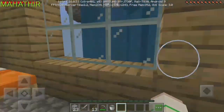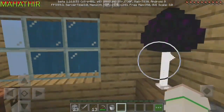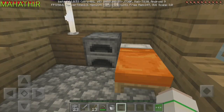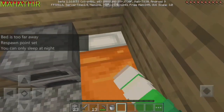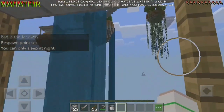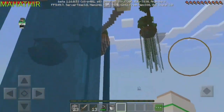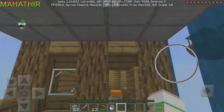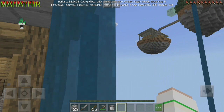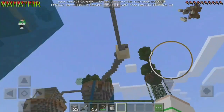Nice little house guys, not bad — and a dragon egg! I can't touch that because it will teleport away, so let's keep that for now. The place is good and I like it. It's a nice house and I can stay here, but it is a bit risky to get down, so I'll make a staircase right down here — there will be a shortcut I guess.